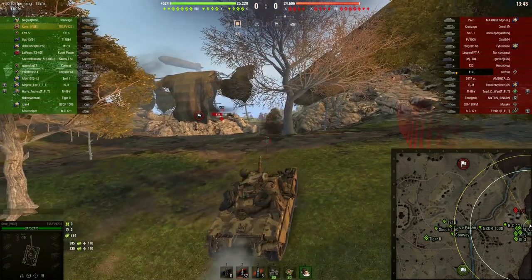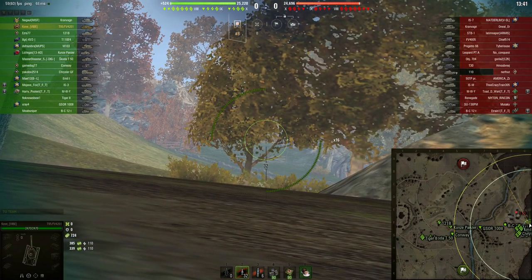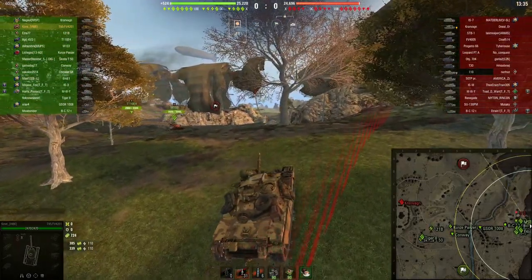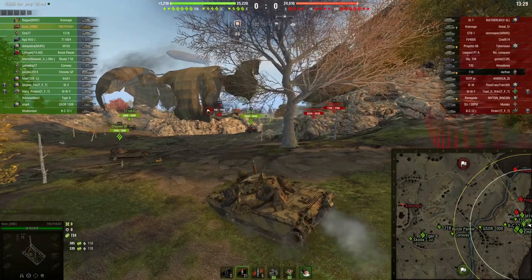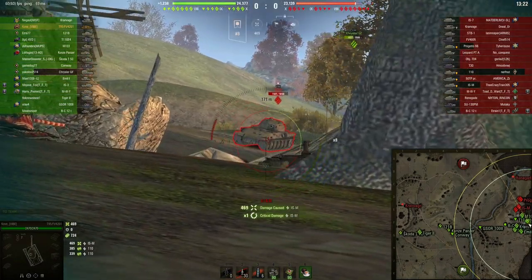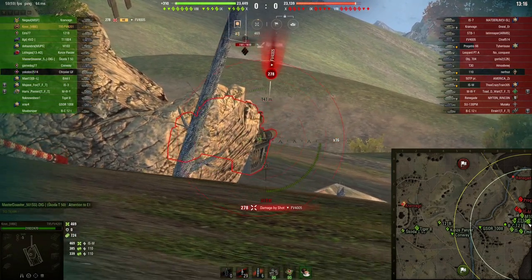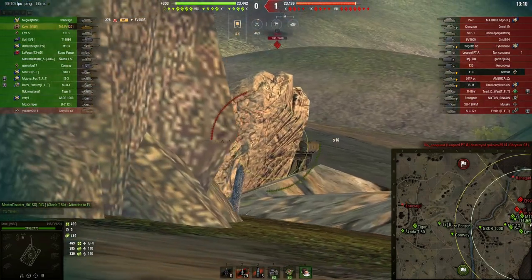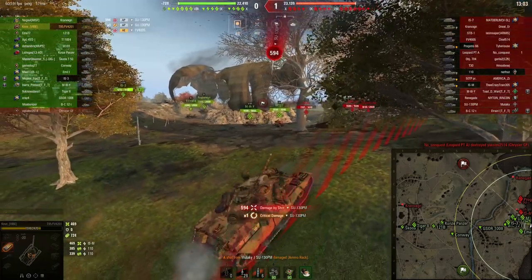I'm going to fire some shots blind into the sniper bushes, because there are definitely tanks back there. When you're using this position, one thing you really need to look out for is that you're not giving up your hull armor to the snipers in the back. We've got a lot of tier 8s pushing down on this line, but we're all above them so their armor is completely worthless.